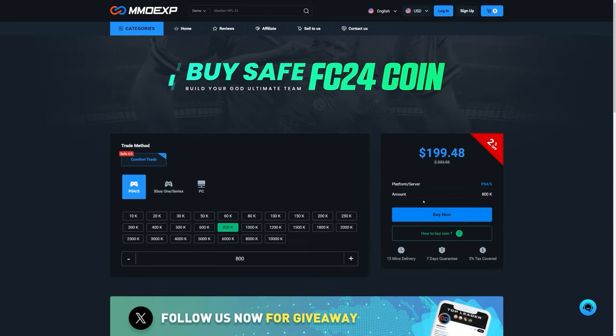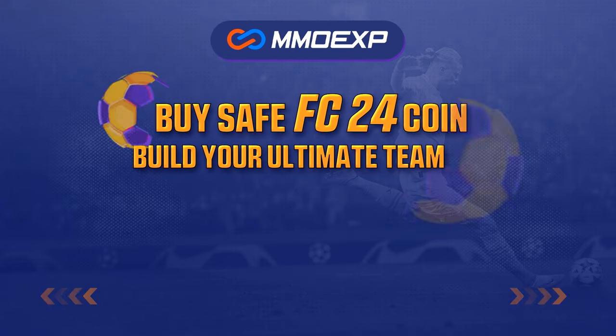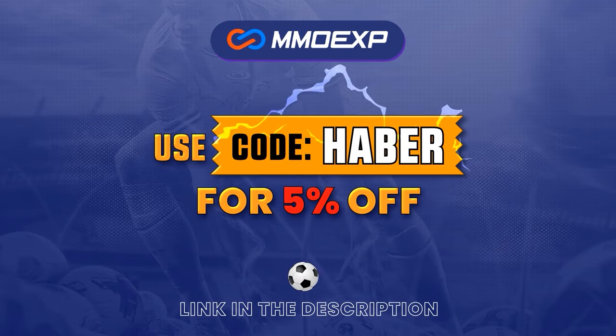If you guys are looking for cheap, fast and reliable ultimate team coins, check out mmoexp.com. Link in the description, save 5% using code HABER.